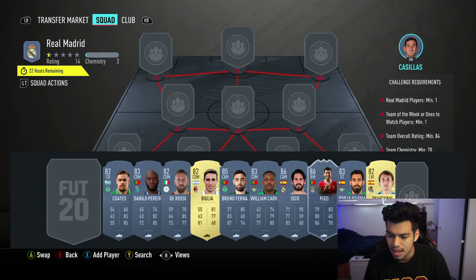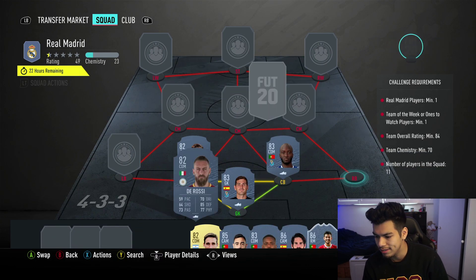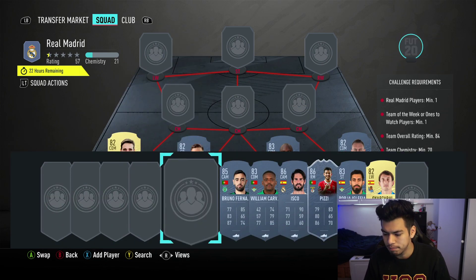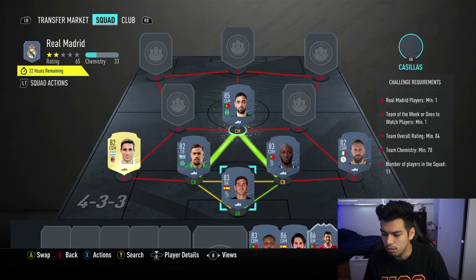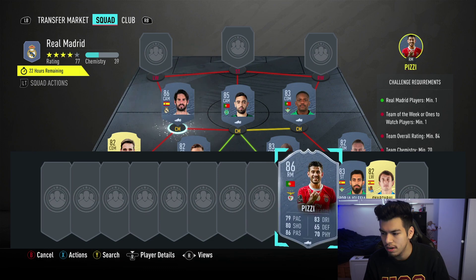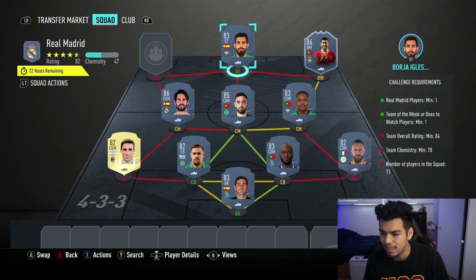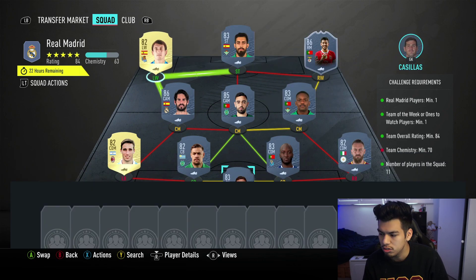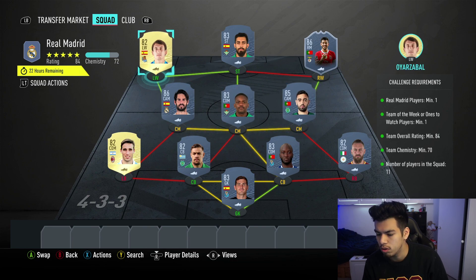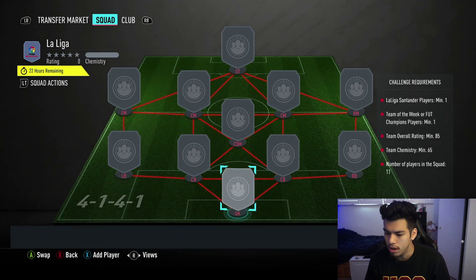Let's start with Squad 1: Casillas in net, Quads and Dorasi as the two center backs with Dorasi on the right, Bigway at left back, Bruno Fernandez at center mid, Willem Carvalho at right center mid, Isco at left center mid, in-form Pizzy at right wing, Borja Iglesias at striker, and Oyarzabal at left wing. Switch the two center mids around to get the CAM boost — minus two loyalty points equals exactly 70 chemistry. No position modifiers and no loyalty needed for that squad.